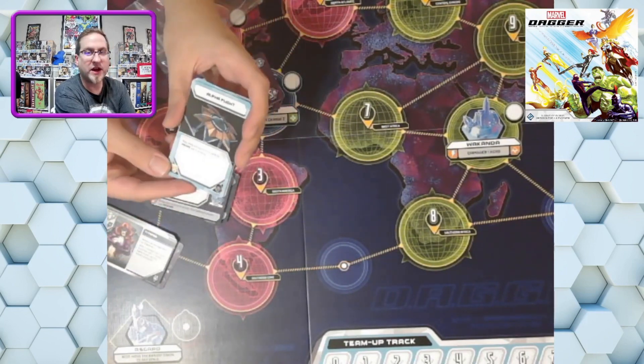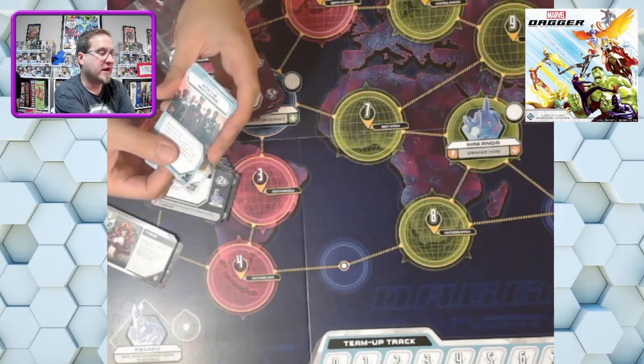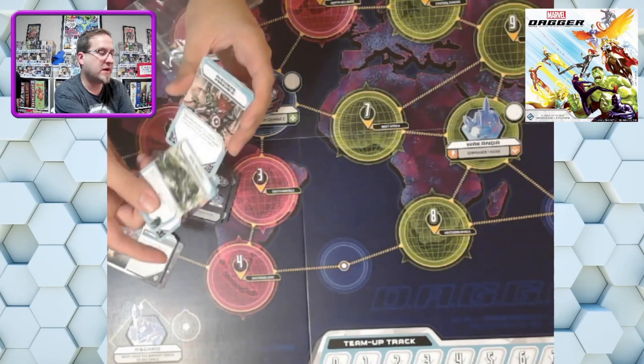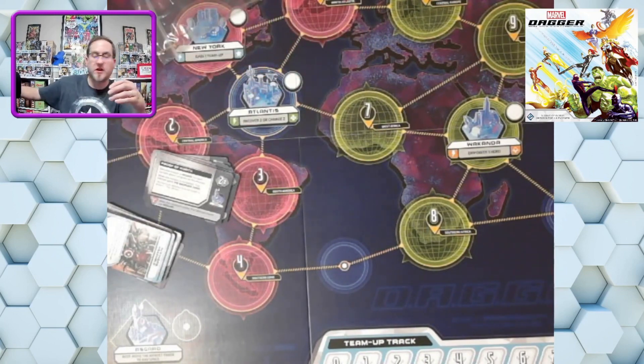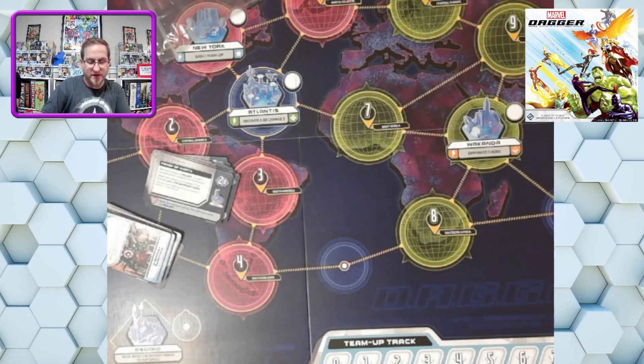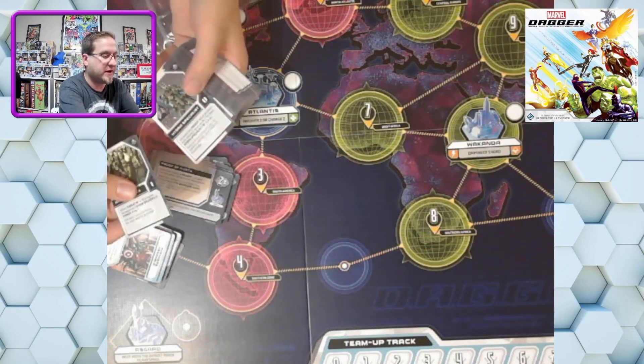We have outer space locations: Alpha Flight, Into the Multiverse, Hulk Smash. We got some upgrade cards, some villain cards. Looks like more villains — I need a variety of villains. Give me more henchmen, I always say.